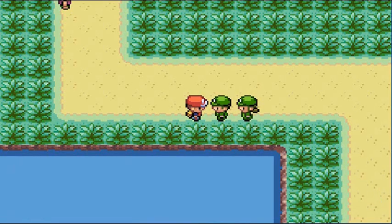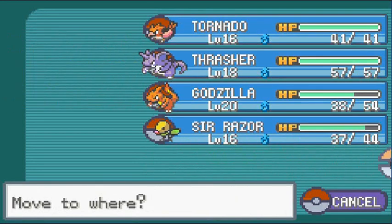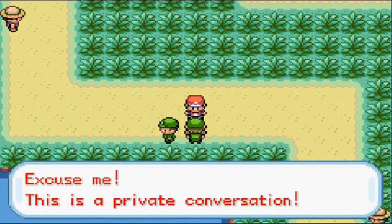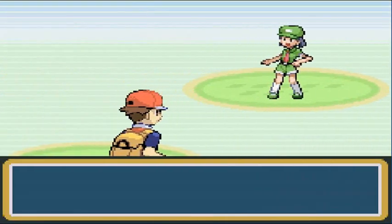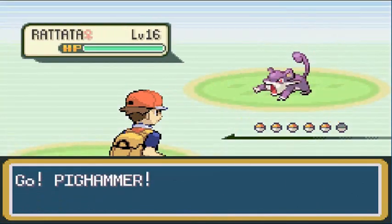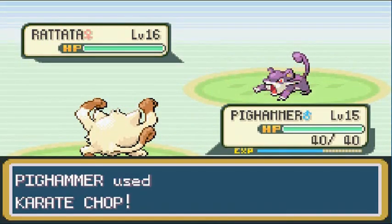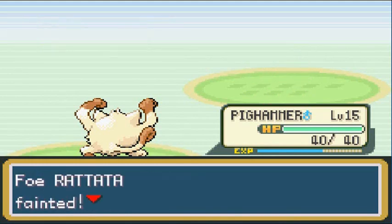Let's switch to Pig Hammer and battle this next girl. She starts a private conversation — Picknicker Nancy would like to battle, coming out with a Rattata. Going straight to Pig Hammer. Counter time. Rattata is easily defeated with nice experience points.